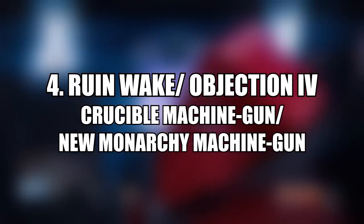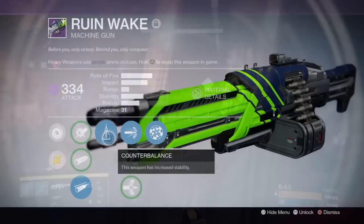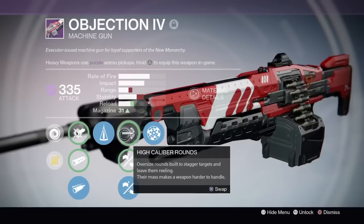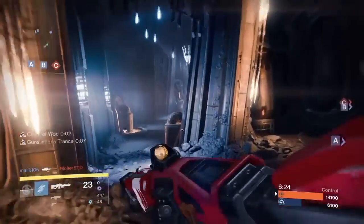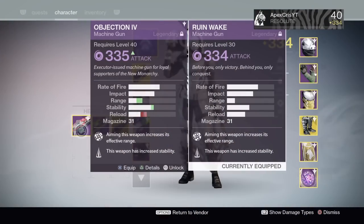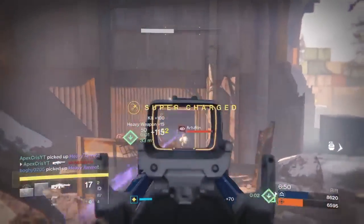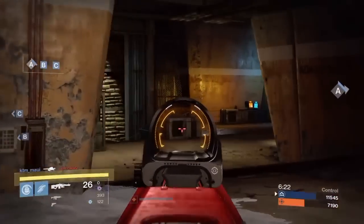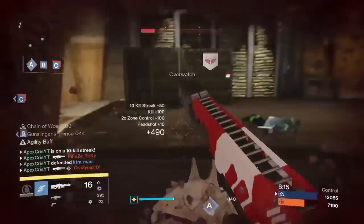At number four we actually have two weapons that are almost identical: the Ruin Wake machine gun from the Crucible Quartermaster and the Objection Fall from New Monarchy. They share the same archetype — second highest impact machine guns — both come with Rangefinder and Counterbalance, and both do void damage. The only real difference is the middle column: Ruin Wake has High Caliber Rounds, Brace Frame, and Armor Piercing Rounds, while Objection Fall has High Caliber Rounds, Oil Frame, and Small Bore. It comes down to personal preference, though the Objection's Small Bore gives a slight range advantage.